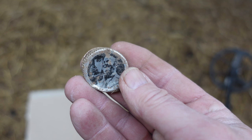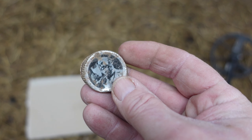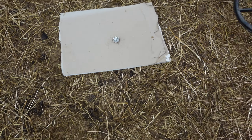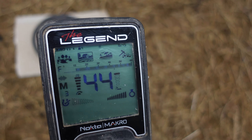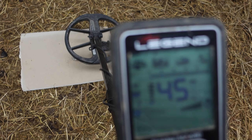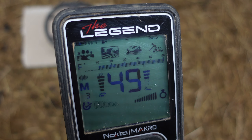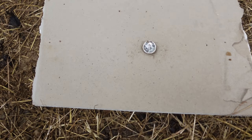Next up is an aluminium bottle cap, same conditions. Unfortunately, that is a digging signal — full furrow, check bars to the right, it's non-furrow. So that comes in as a nice diggable signal.